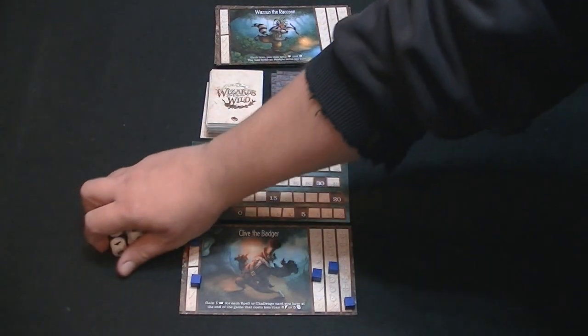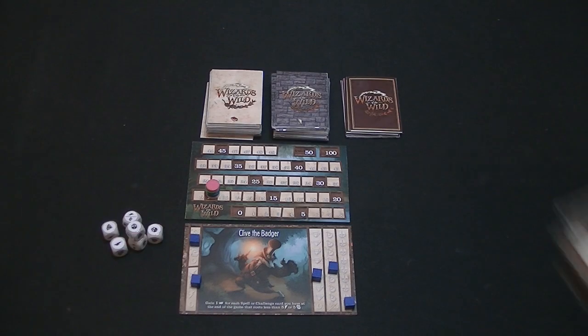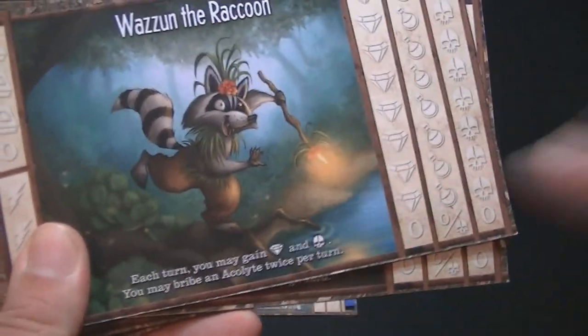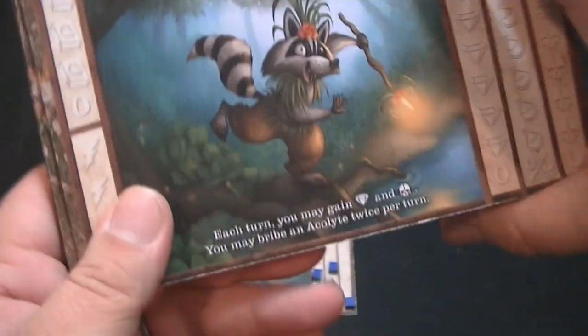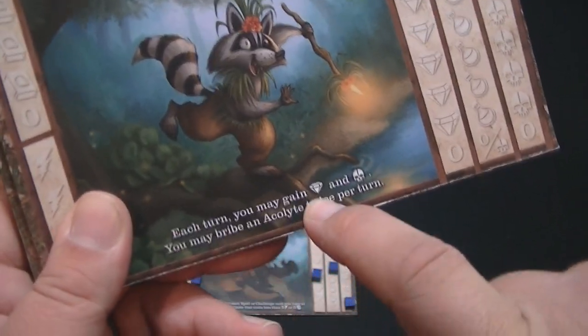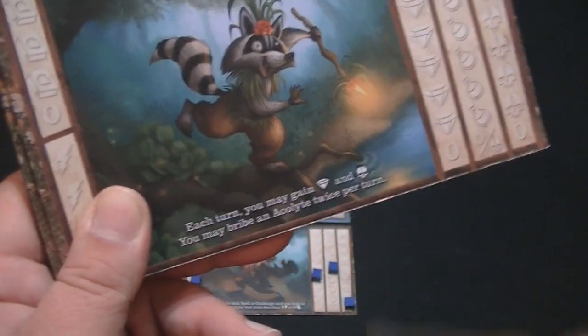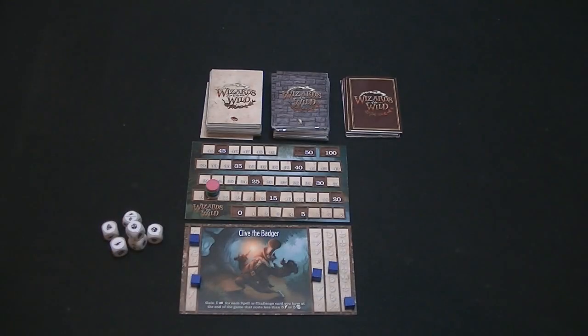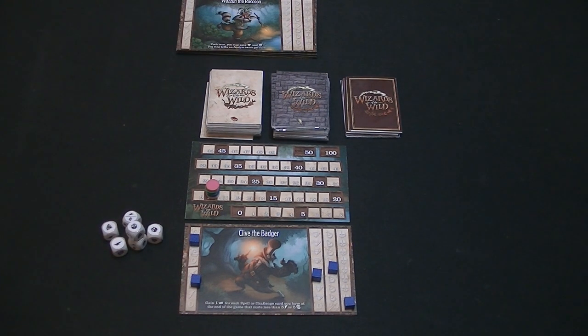There are dice that you use on your turn. When you play the game, you have to decide as a group if you're going to use the special powers that these wizard pets or familiars have. For example, Wazoon the raccoon can each turn gain gems and skulls, or bribe an Acolyte twice per turn. These are little powers that let you break the rules. If you want to play a more advanced game with those, you can. If you don't, that's completely your option.